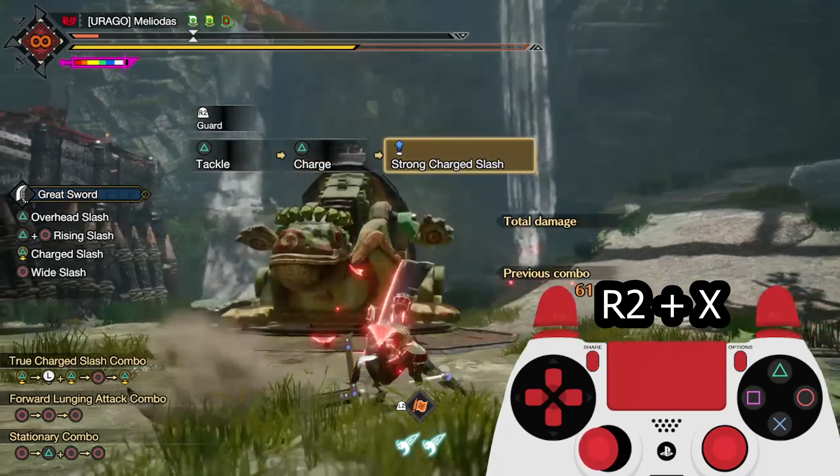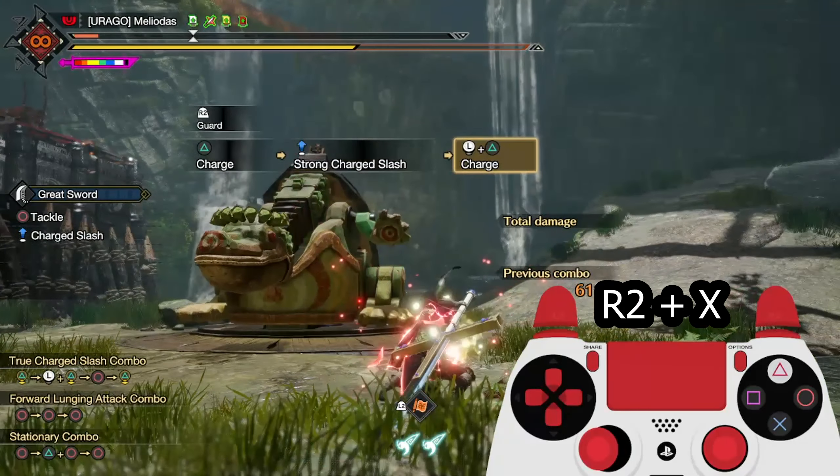Since we are doing Powersheet, it would be best to provide more information about the Switch Skill. There are multiple reasons why you should always include Powersheet in your hunts — not only does it give you Attack Boost, it can also be used to reposition and to evade. On PlayStation, press L2 then Circle. On Nintendo Switch, that's ZL and A.